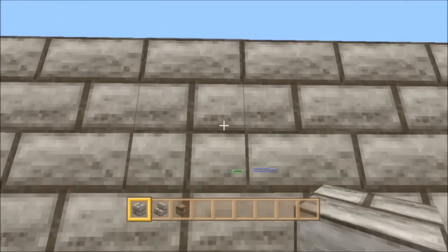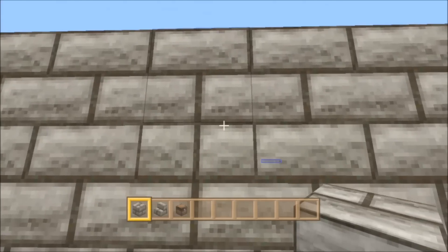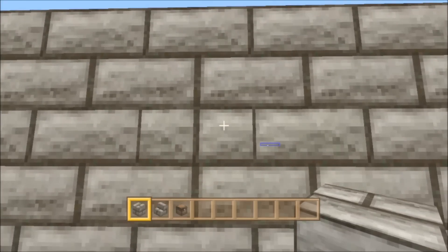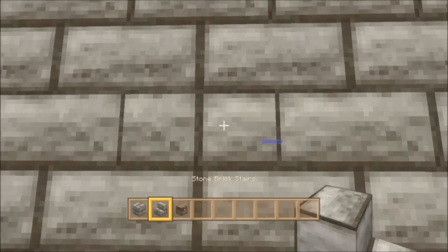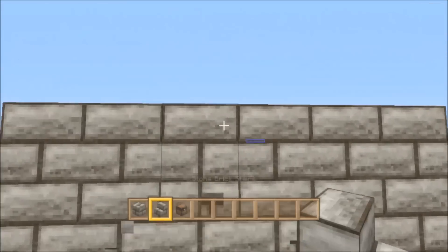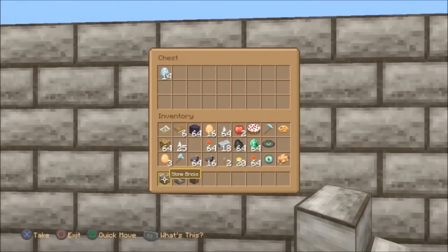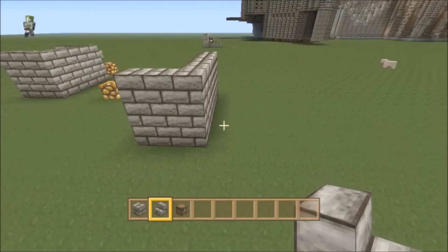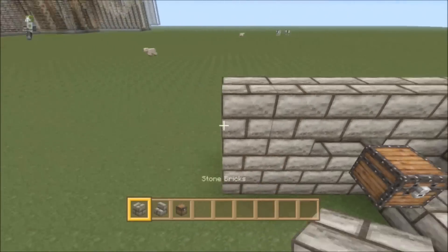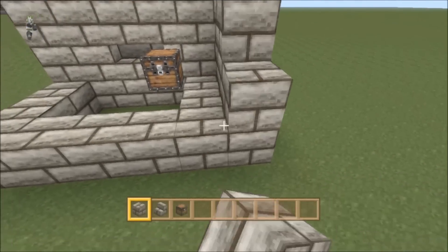You see those red stripes right here? That's from the block. But once it's positioned correctly like this, it should work — and yeah, it does work. Basically that's how you hide a chest. It's really cool because you can't really see anything. Only the people who placed it can access it, so it's very useful especially in a survival world.